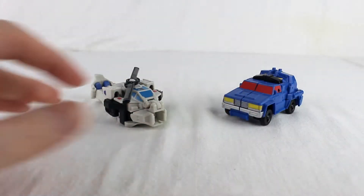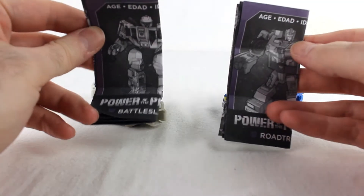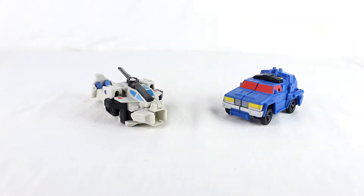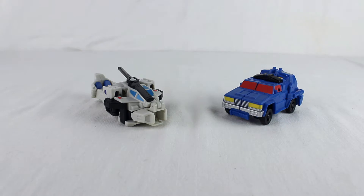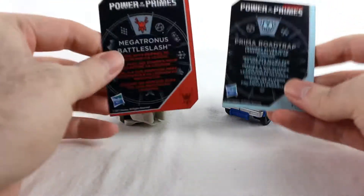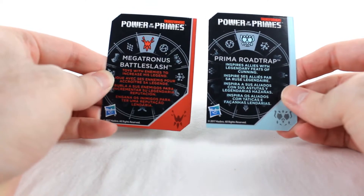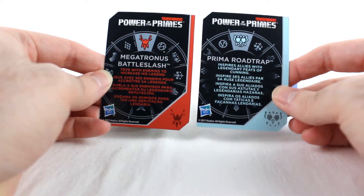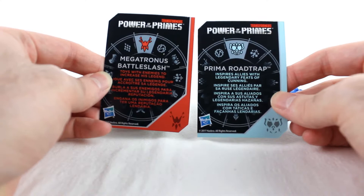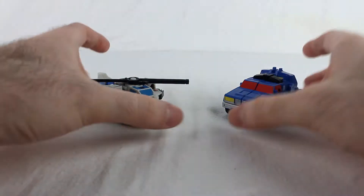They also come with their instructions, which are a little difficult because I was doing this late at night. There are also their cards - Battle Slash's and Road Trap's - different colors because different Prime Masters. Megatronus is Battle Slash's, which increases legend, and Prima is Road Trap's, which inspires allies with legendary feats of cunning.